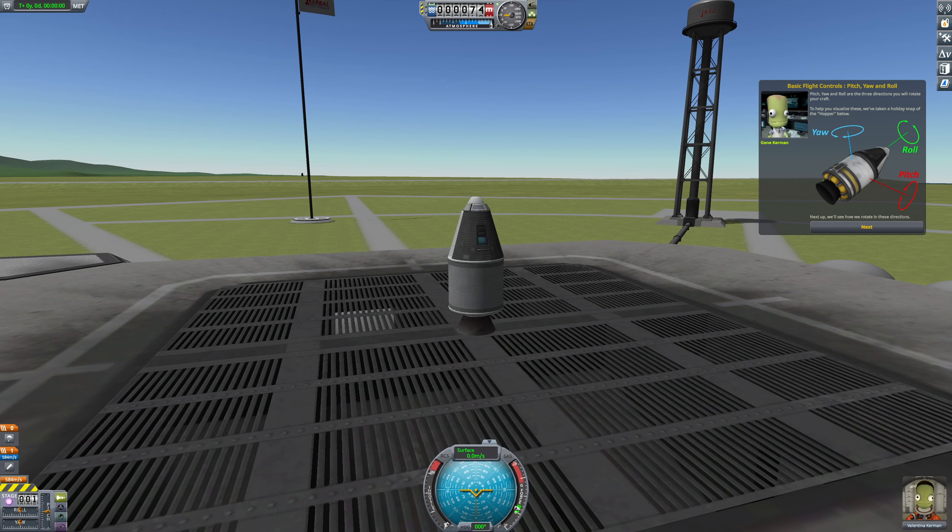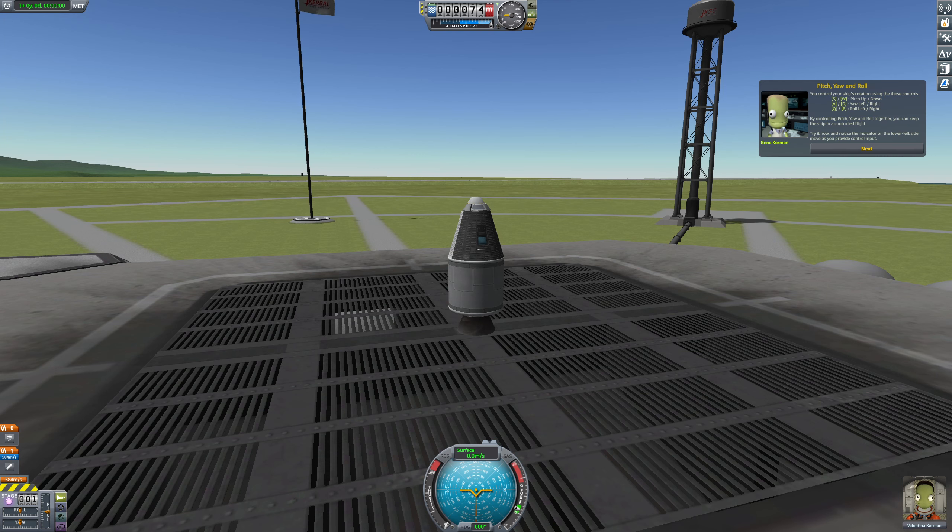Pitch, yaw, and roll are the three directions you will need to rotate your craft. You control your ship's rotation with these keys: A and D to yaw left and right, S and W to pitch up and down, and Q and E to roll left and right. It's almost like it's using WASD with Q and E for good measure. In controlling pitch, yaw, and roll together, you can keep the ship in controlled flight. Try now and notice the indicator on the lower left side move as you put in control input.